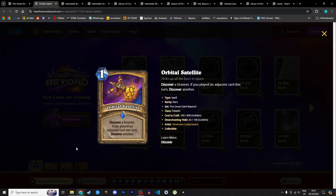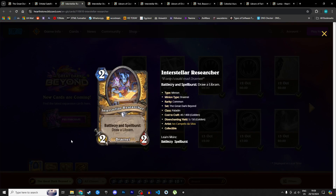Moving on to Paladin, which got some interesting and strong cards including the return of Libram Paladin. Starting with Orbital Satellite, a 1 mana spell: discover a Draenei, and if you played an adjacent card this turn, discover another. Potentially 1 mana draw two Draenei. I don't know if there are specific Draenei you want to target, but at base level it's a 1 mana discover which isn't bad and can be beneficial for your game plan. I'm giving it 3 stars in Standard and 2 in Wild.